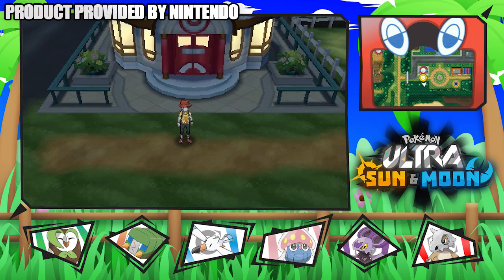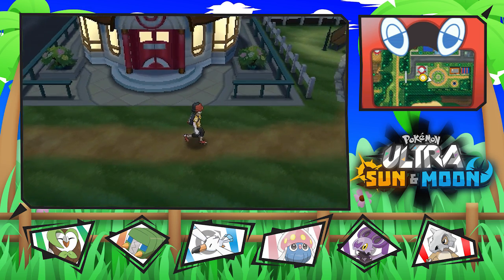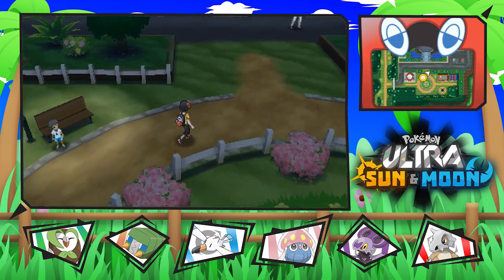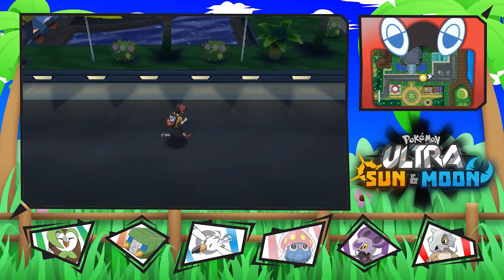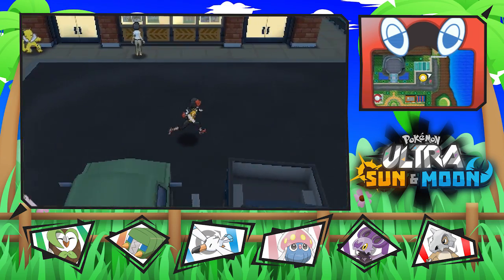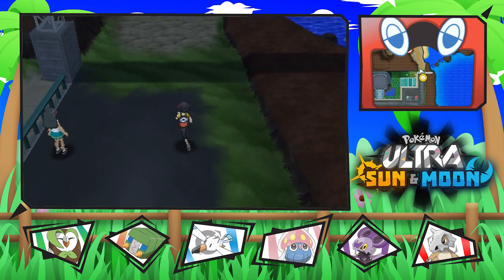Hey, hello there guys, Proxens here, and welcome back to another episode of the Pokemon Ultra Sun and Ultra Moon series on the channel. So in the previous episode, we caught a Cubone, and now we're going to go over to the Wela Volcano Park once again, in order to go up to the top of the park and take on the trial in the area. Let's go.